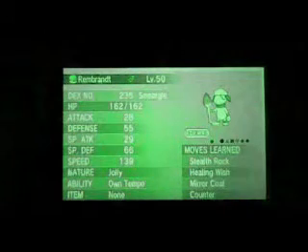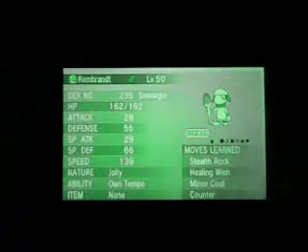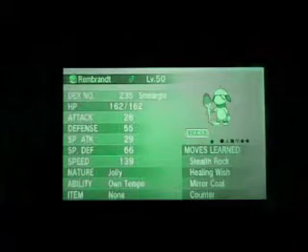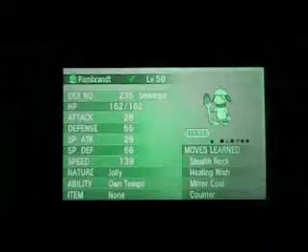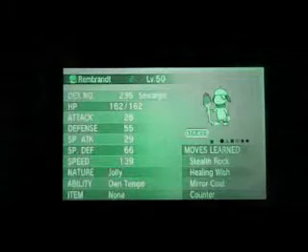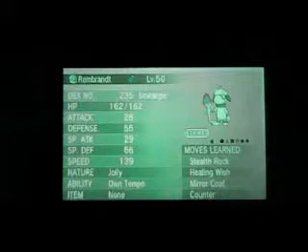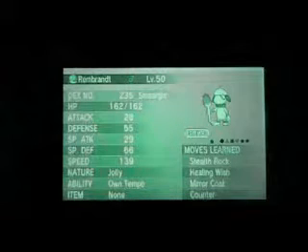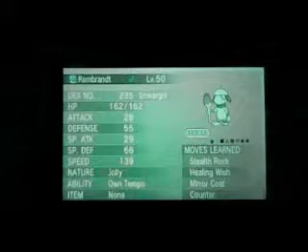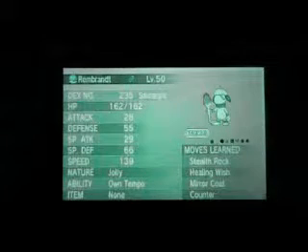Usually people just use Smeargle for setting up, but I like this idea because it's unexpected. If someone sees a Smeargle, they're obviously going to think 'this thing is just going to set up,' so they'll use Taunt. You can fake them out by using Stealth Rock — looking like you only have status moves — and then when they hit you with an attack, you use Counter or Mirror Coat and KO their Pokemon. Ghost types won't get caught by Counter, and Dark types won't get caught by Mirror Coat, but I feel like a lot of Pokemon could get countered in a heartbeat.